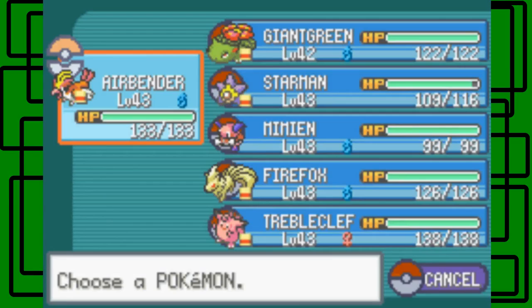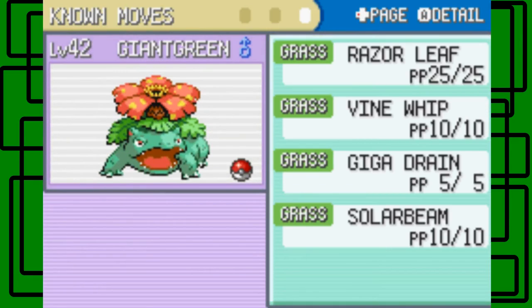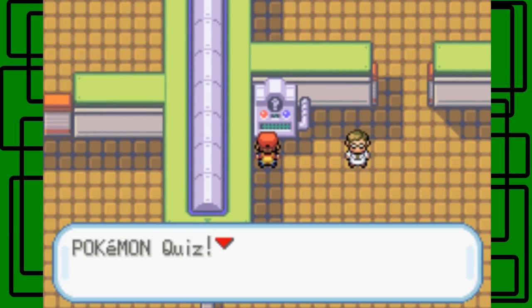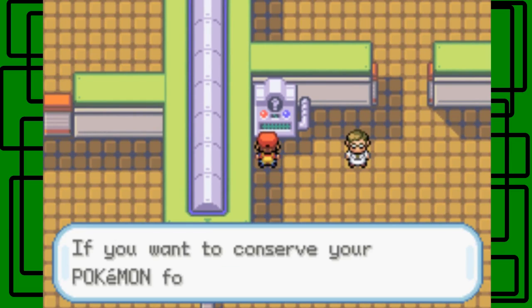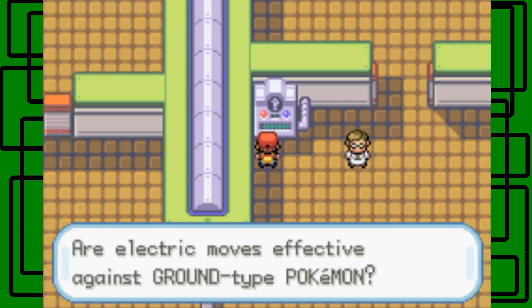I'm not going to put Giant Green up front because all he has is grass-type attacks. Let's not put Starman up front either. Pokemon Quiz — are Electric moves effective against Ground-type Pokemon? No, Electric moves don't affect Ground-type Pokemon. Cool, going through. But yet again I'm going to take the trainer on.